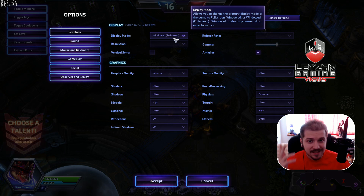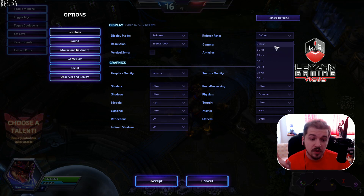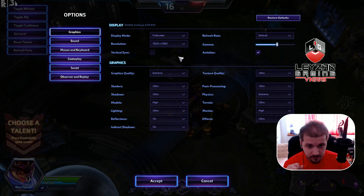Looking at Heroes of the Storm's specific options — resolution has a big impact on your frame rate. Always run the native resolution of your display, the recommended one. I'm running 1920x1080, the native resolution of my display. Heroes of the Storm even lets you set the refresh rate. Anti-aliasing reduces jaggedness on the edges of objects, making them smoother — but it comes at a performance cost.